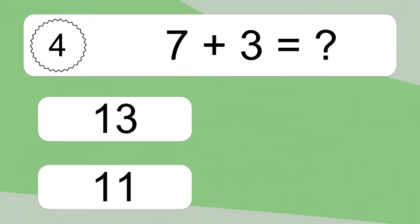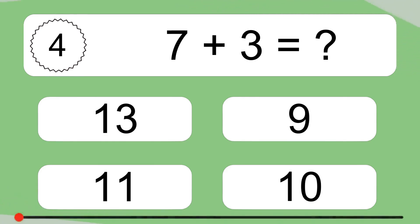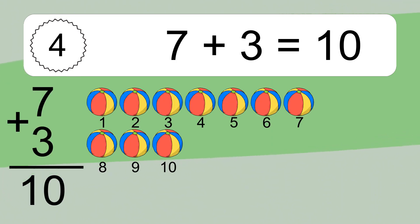7 plus 3 equals what? 7 plus 3 equals 10.